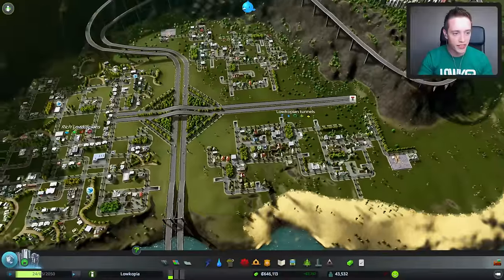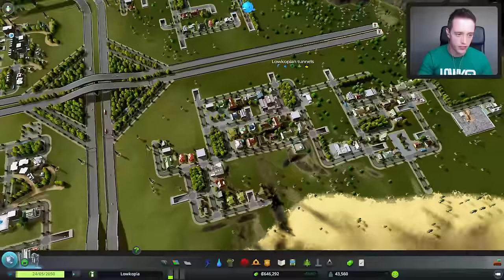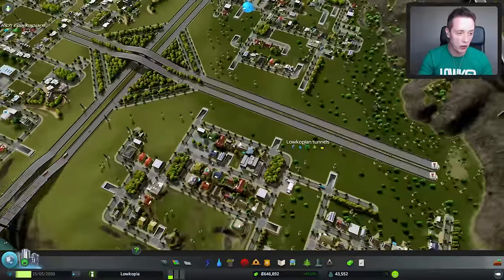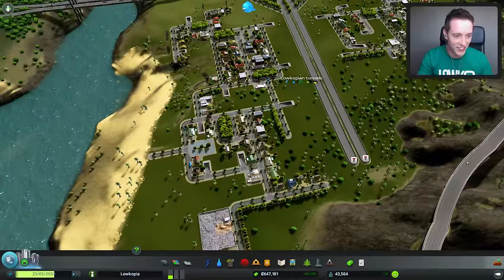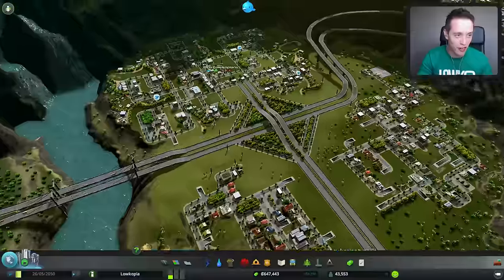So in the last episode, we built this little thing right here — the Locoopian Tunnels. The fun little aspect of it, obviously, being that it's literally not connected anywhere. It's obviously connected underground, but you can't actually see any of the things. And it actually works out really, really well. I'm actually really, really happy with that.